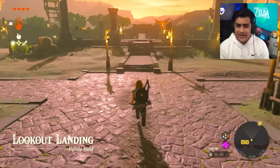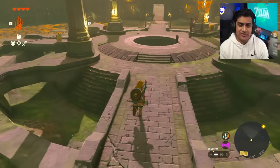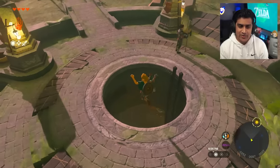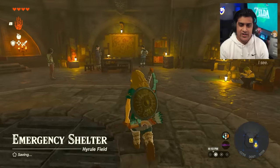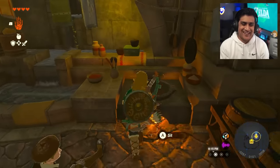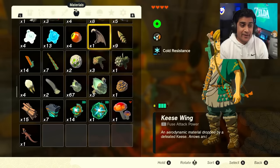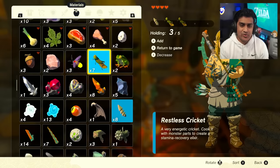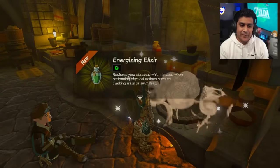Head back to Lookout Landing and quickly head down to the underground shelter here. Talk to the guy to open it up if you haven't already. Once you're down here you'll find the cooking pot with the guy sitting by it. Open your plus menu, grab one Bokoblin Horn and three crickets - one, two, three - and cook it. Press X to skip the animation so we can go a little bit faster.